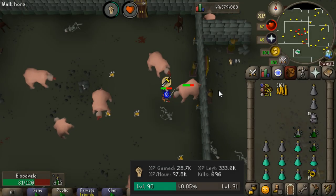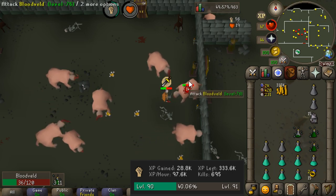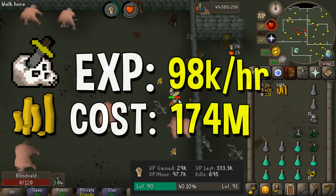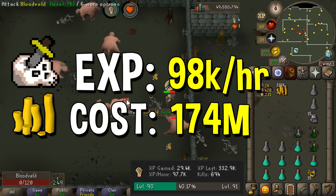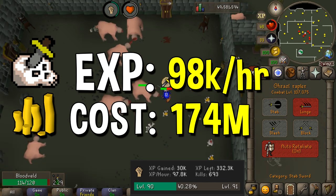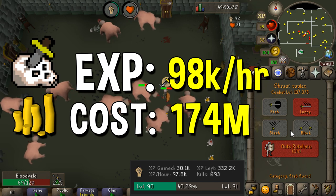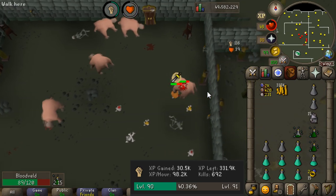The Ghrazi rapier performs quite a bit better than any of the other weapons tested. The damage is very consistent and we're getting around 98k XP an hour, which is by far the highest. It requires 75 attack to wield, but the main requirement is money. You do have the option of training attack, strength, and defense all at probably the highest efficiency in the game, making it the best all-round weapon and the best strength training weapon.